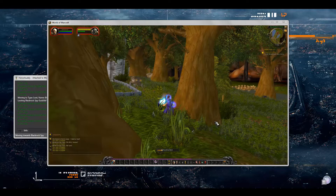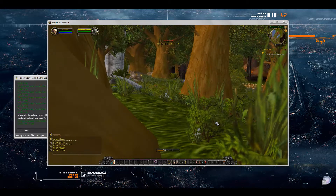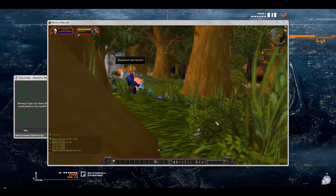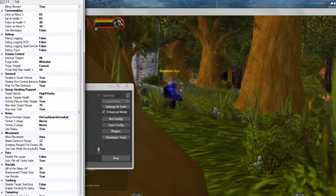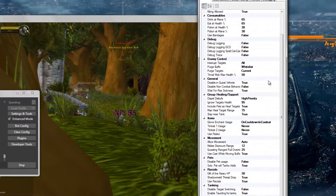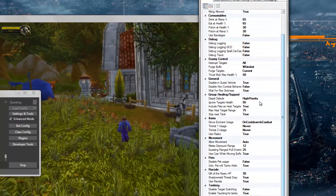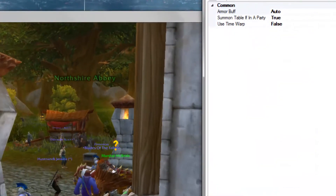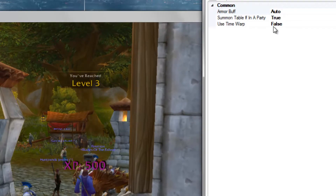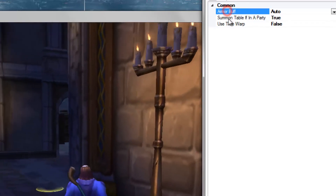Class profiles just change the way that you do your rotation and use your spell abilities. These class profiles can be customized themselves — for example, you can change when to use Ice Block if you're playing a mage, like should it trigger at 20% or at 10% health. This is the class configuration menu. We're using the default mage profile at the moment, so the features are pretty basic — just some general class stuff that applies to all classes. The mage doesn't have a lot of customization options except for Time Warp, summoning a table if in a party, or using armor buffs.